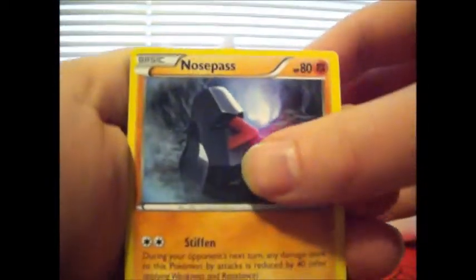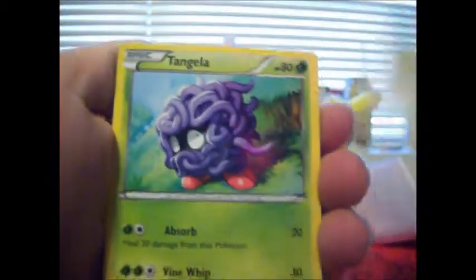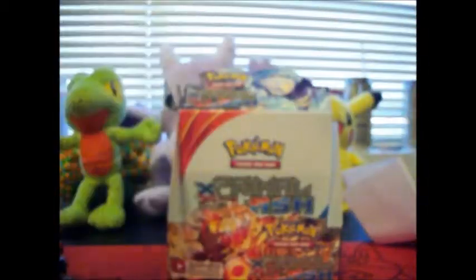We got a Double Blade, Professor Birch's Observation, Lantern, Nosepass, Spinda, Horsea, Skitty, Tangela, Bidoof, and a rare Starmie.